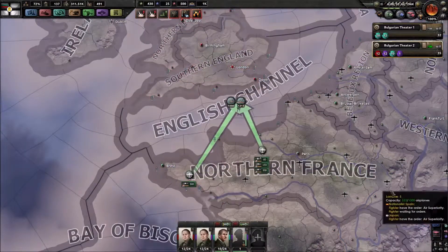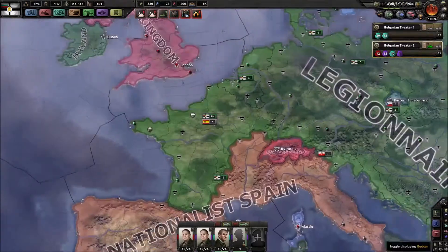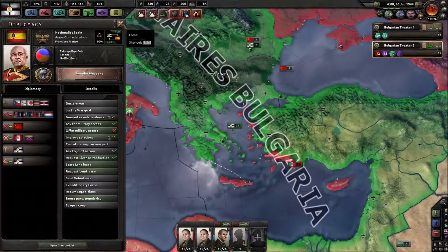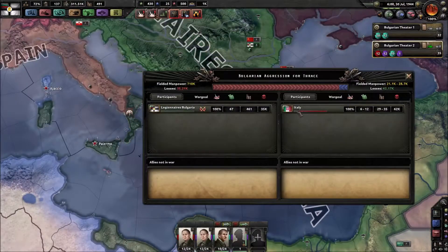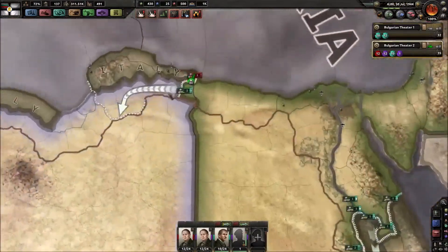We have naval bombers here trying to bomb any ships that are present, so we should be able to do something with that. But before we do that, let's hope Nationalist Spain finishes off Italy so that war will be gone, and let's just continue here into Africa.